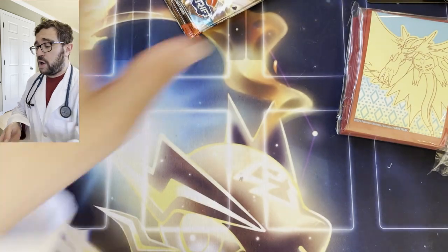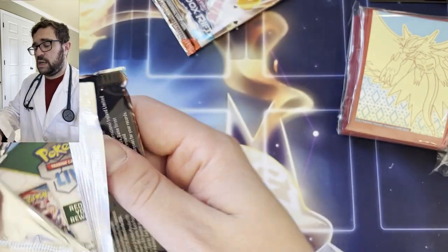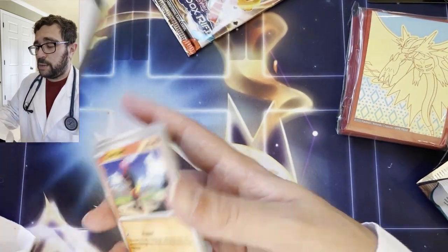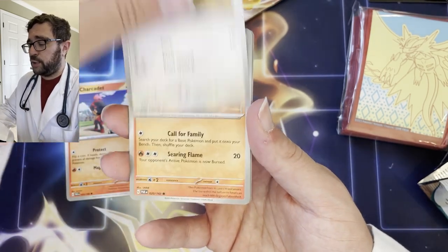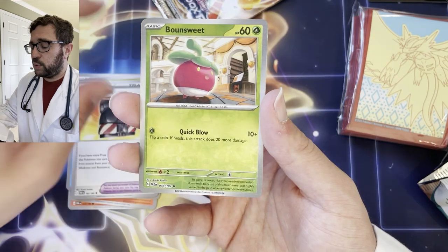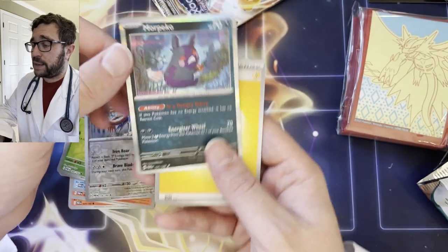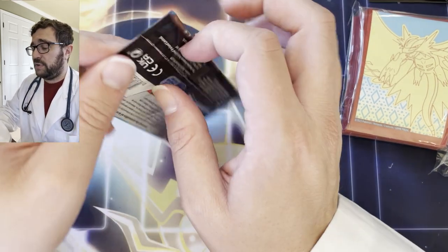We have the Dottler and the Cofagrigus EX. Two packs remain. I'm going to stop this video after this bundle and chop it into two parts because my computer has been having trouble uploading big files. Swablu, Pansear, Wigglet, Vanillux, Tatsugiri — come on — Defiance Vest, Bonsly Reverse — come on — nope — Zamazenta Reverse and a Morpeko angrily eating an apple. Seems to be the new Onyx for me that I see in every single pack. So we have the Dottler art rare and the Cofagrigus EX: two hits.